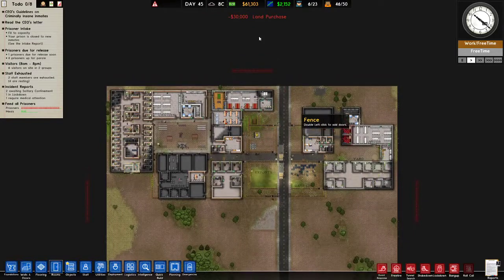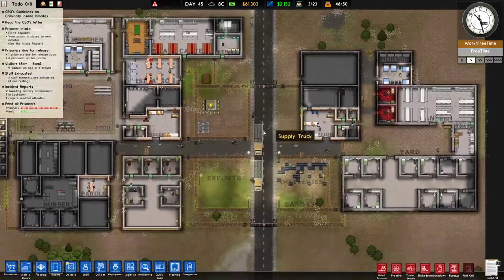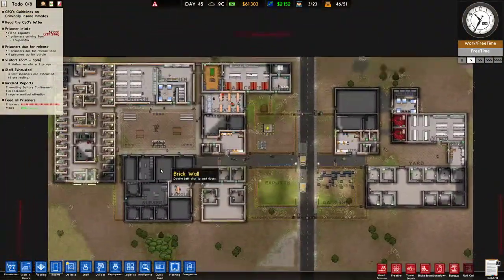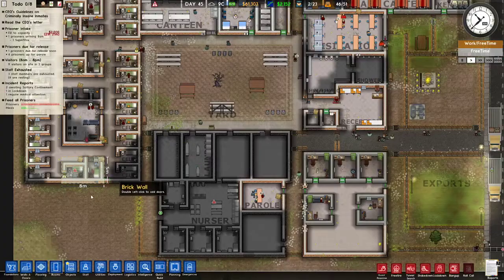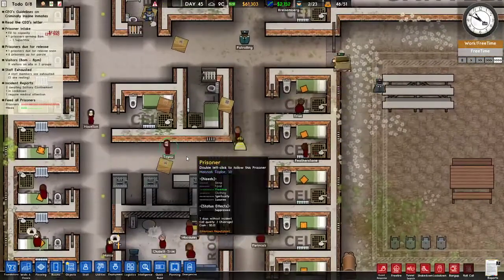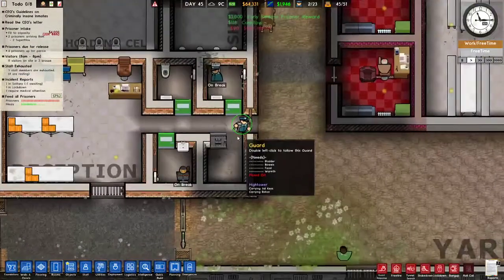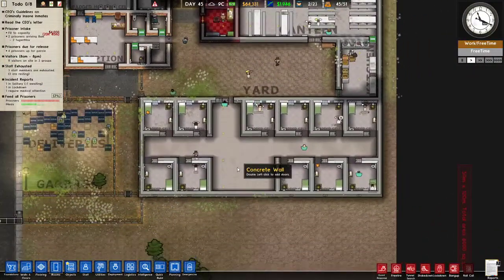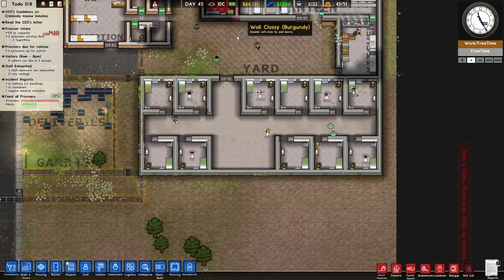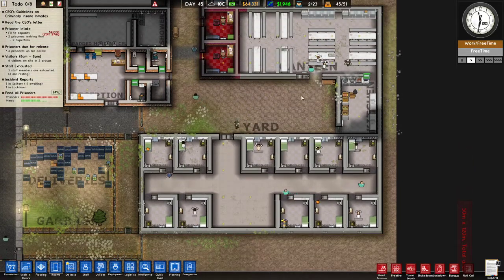We've got some more land. I'm not going up because we want to expand this way. About these criminally insane people — we're going to get rid of the yard for them. I'm going all over the place. We have enough solitary confinement. We've got a padded solitary confinement there — that's good enough. I think I want to get the yard to disappear basically, because I don't see the point.